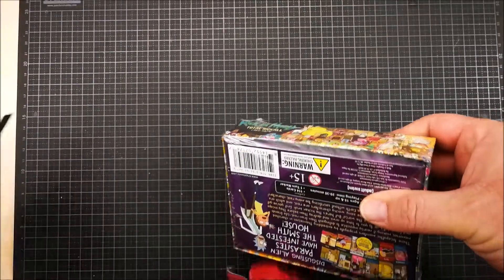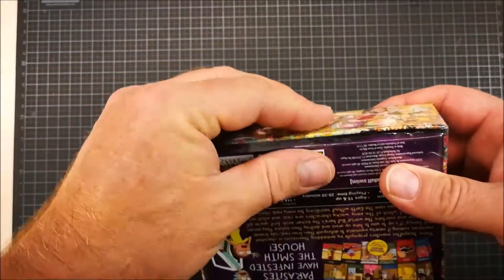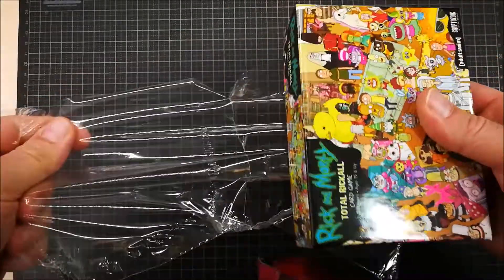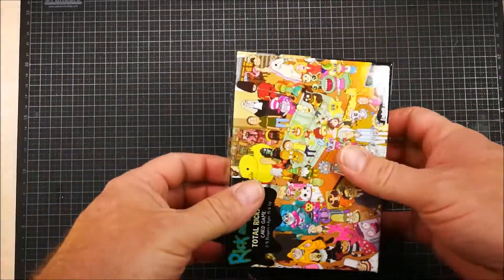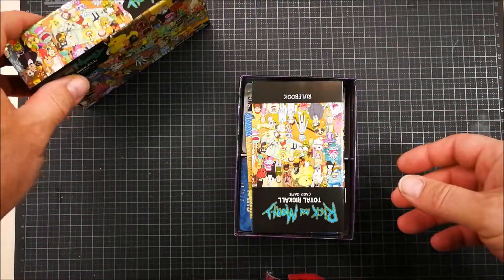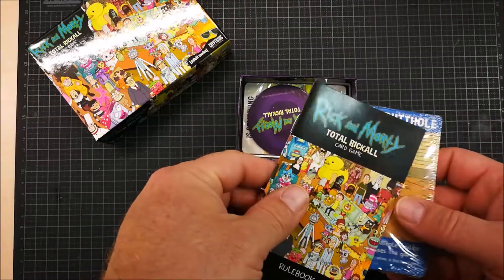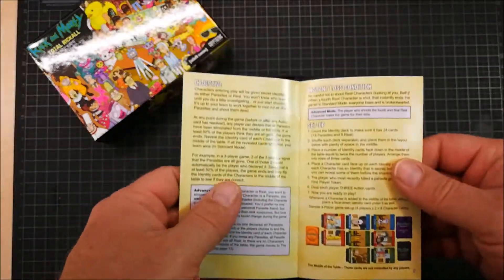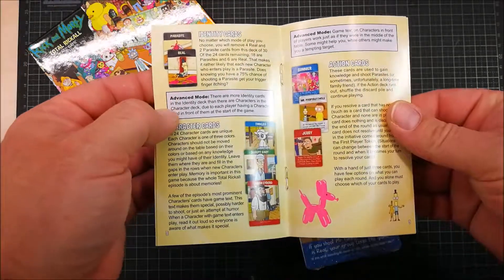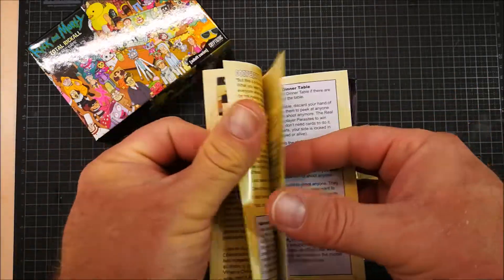So there's a lot of wacky characters in this one. Let's just get it open here. So the cover is a screenshot from the episode. And we have rules — the rules in a nice short format, with some text.